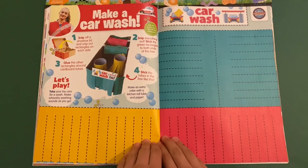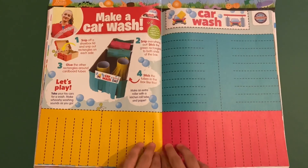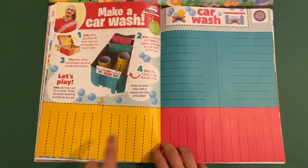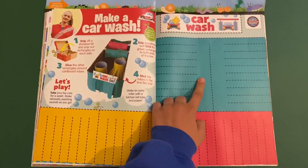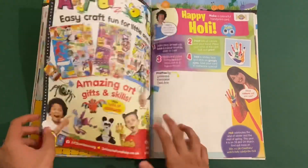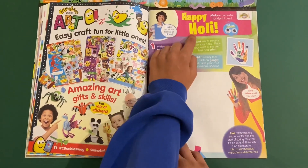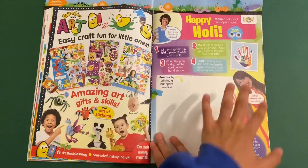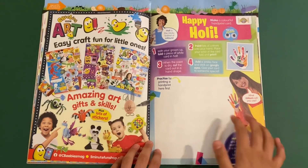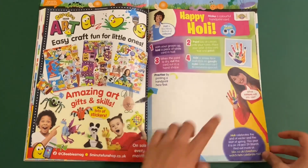Then you've got Grace's Amazing Machines — you can make a car wash. A car wash is where you get your car clean if it's all messy. It's got yellow, red and a bit of turquoise. You have to get a cardboard box, put these around, and then you'll have your own car wash to put your cars in. Then Happy Holly — you can make your own handprint: put your hand down, draw around it or dip paint on your hand, stick it on, draw a face, and add some googly eyes as well.